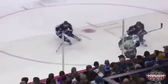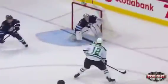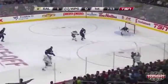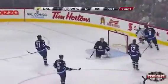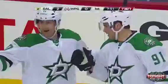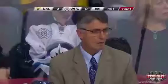Gonchar spearheading the attack as usual. And there's the speed of Tyler Sagan that we talked about. He attracts three Winnipeg Jets, and that is the problem. Rod Sagan over. Shot and it scores! Tyler Sagan rips it from the top of the circle and the Dallas Stars have a 2-0 lead.